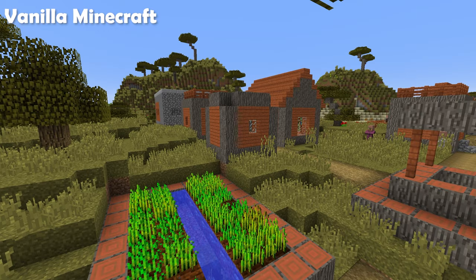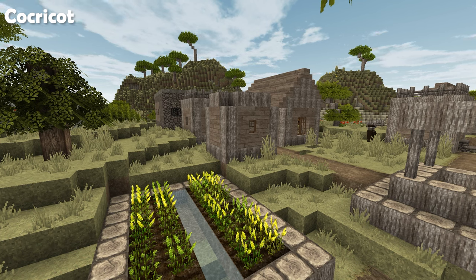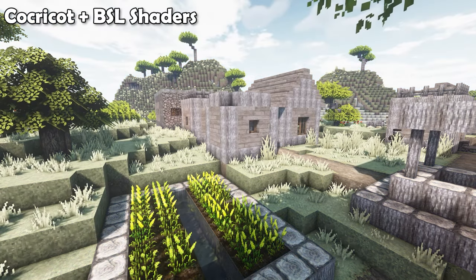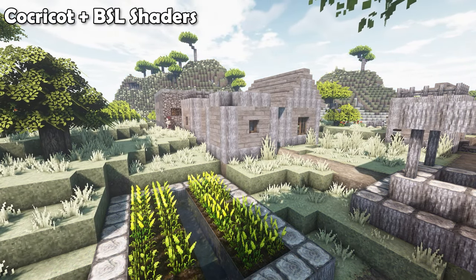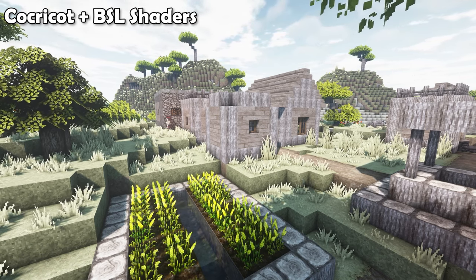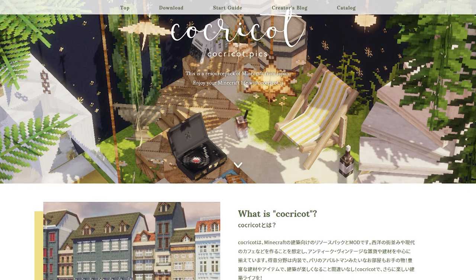So this is what the resource pack looks like in-game in comparison to vanilla Minecraft. It has a very realistic style to it, and it has more muted colors. And here's also what it looks like with shaders — the shaders that I'm using is BSL shaders. You can download the mod and resource pack on Cocricot's website, which is linked in the description of this video.